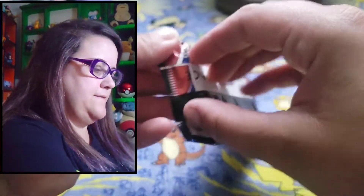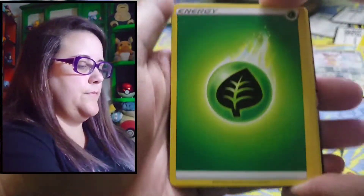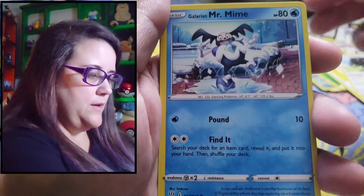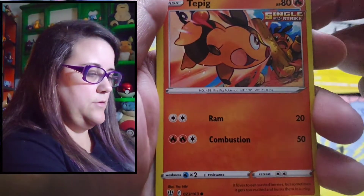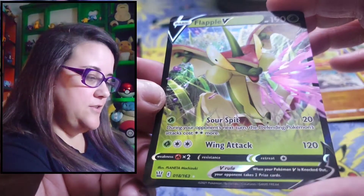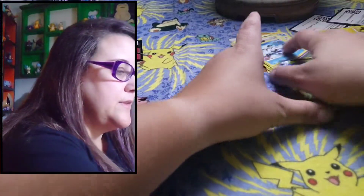Battle Styles — we'll get something good. Leaf Energy, Spewpa — lovable — Bouffalant, ooh look at that artwork. Galarian Mr. Mime, Battle Toy, Mienfoo, Pachirisu, Tepig — that's so cute — Mankey. Ooh, it's a Flapple! I love Flapple! The Flapple V — that is so cute, look at that. That is so cool. I love this card. I love Flapple a lot.